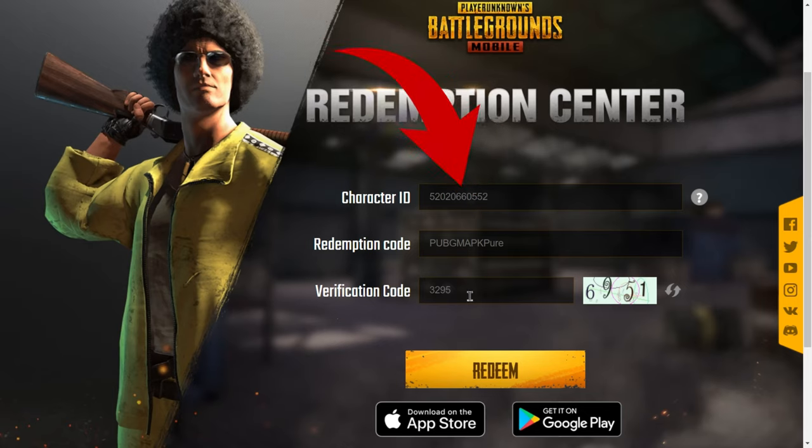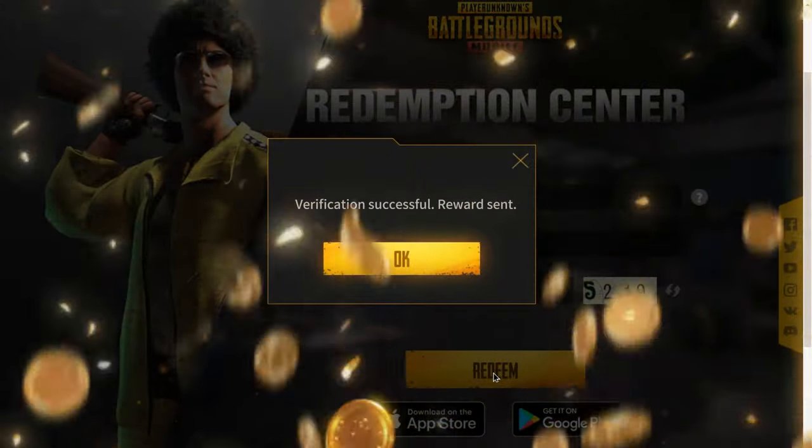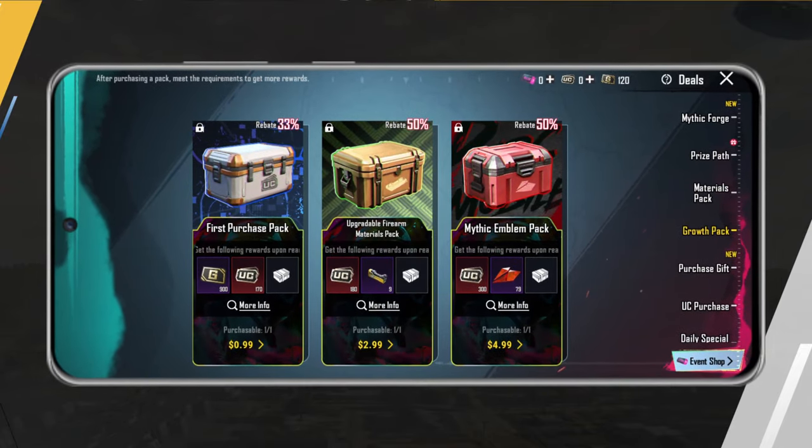4. Paste your UID and enter the code. 5. Complete the CAPTCHA and hit redeem. Your rewards should be in your account. Don't miss out on these awesome rewards — redeem your codes now.